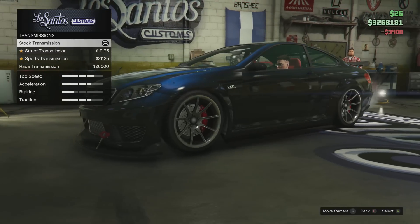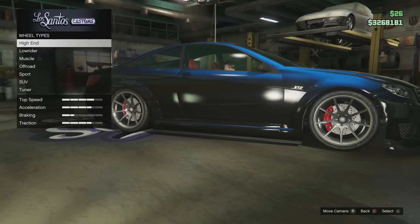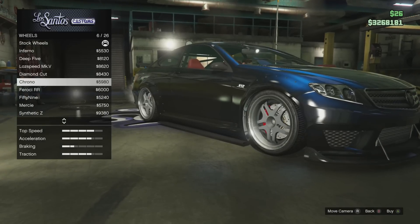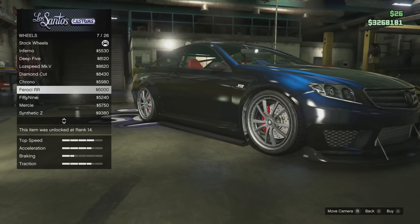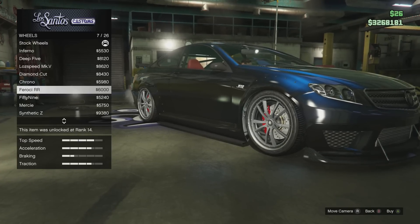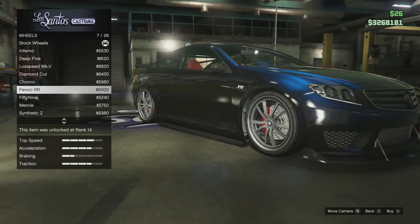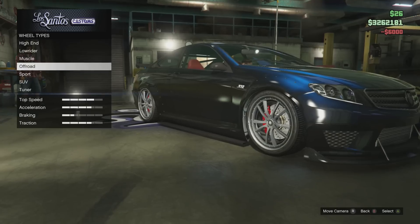Suspension, we'll drop that. Transmission, we'll leave — those are both non-aesthetic things. Now for wheel type, let's go into sports wheels. Stock wheels of course — we're not gonna buy chrome anything, chrome is ridiculous. I think I might want the Feroci RR, just because they're studded wheels. And if you can see, the trim around the wheel bays also has studs on them, so I think it matches really well. We'll try that out. If I can get a good color on there, that'd be perfect.